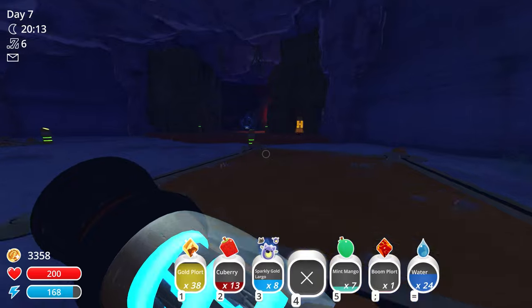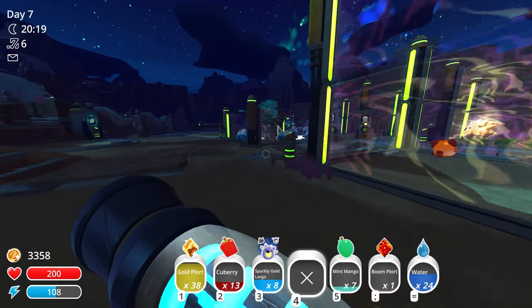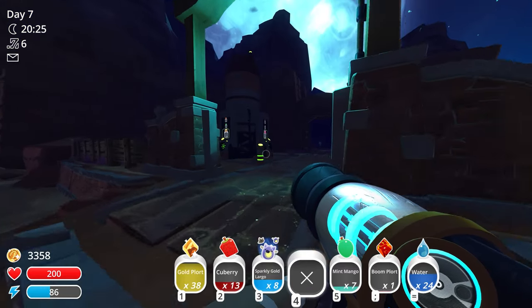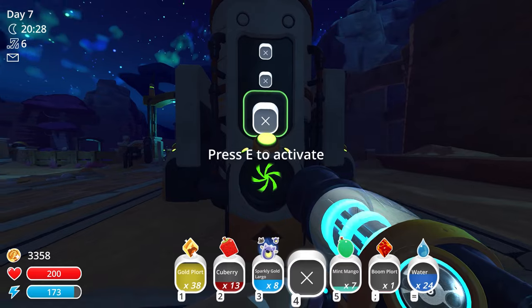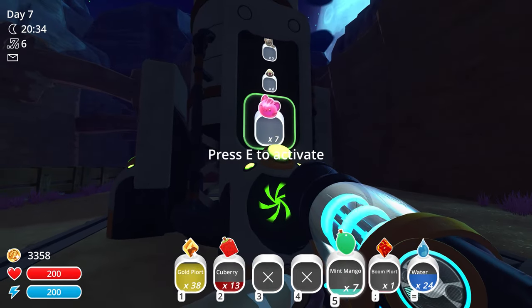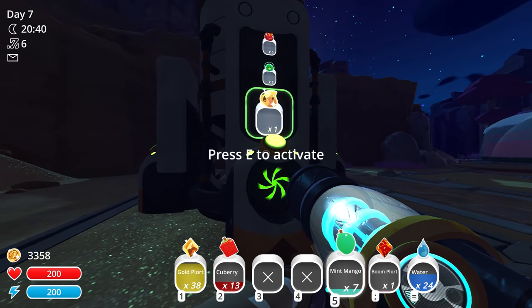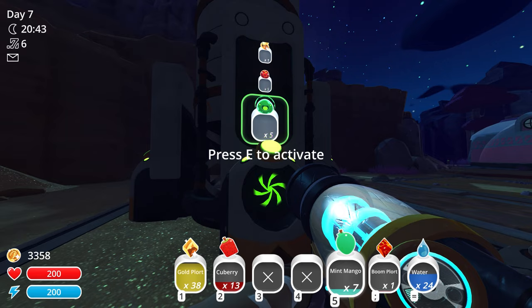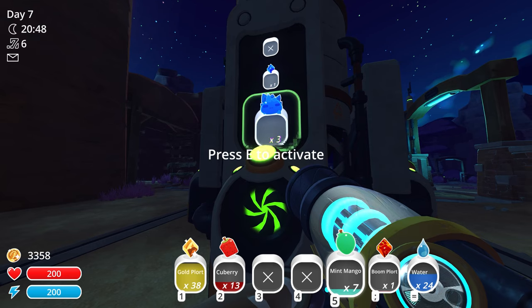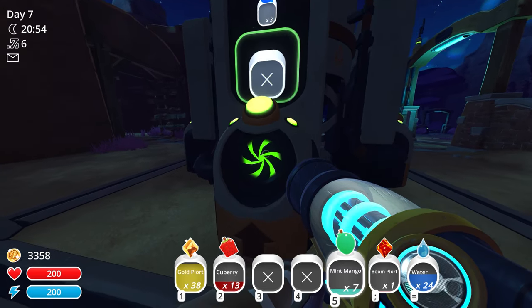I'll put the sparkly gold largos up in storage and then convert the rock slimes - there are about 10 of them, from when we exploded the rock gordo last episode. We've got enough slots for them. In storage we have calico, pink, rad, and boom slimes - a random gold slime, five rad and five boom slimes from last episode. We also got the sapphire slimes.